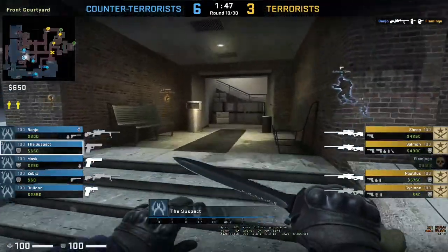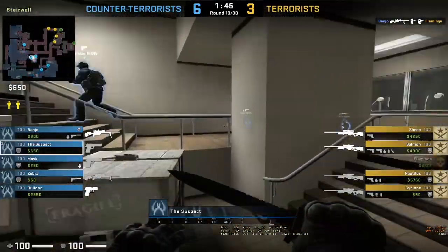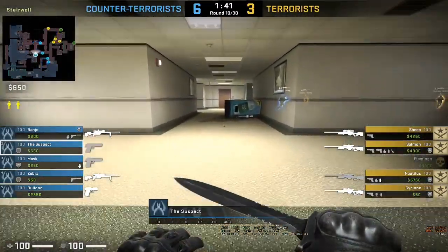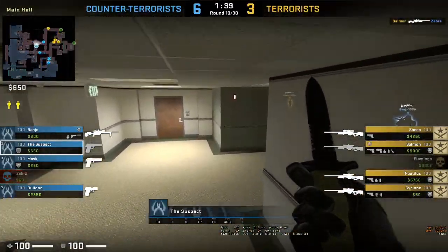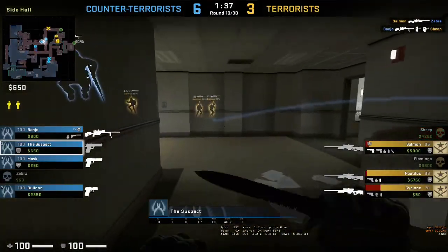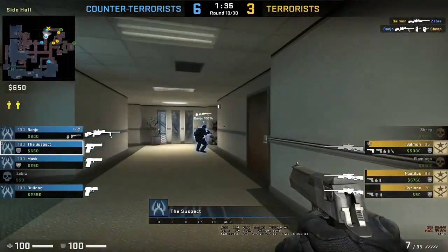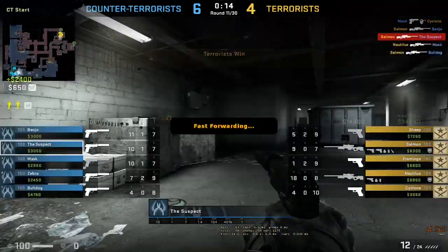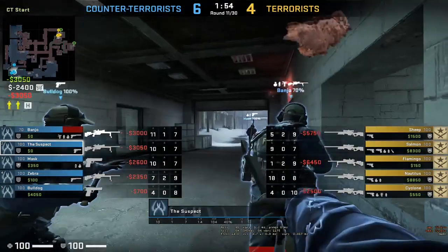Banju gets flamingo - nice shot by banju. Okay, suspect is bunny hopping. Salmon takes out zebra, banju takes out jeep. I guess banju might be hacking - yes, banju might be hacking. Mask takes out cyclone and salmon finishes off suspect.